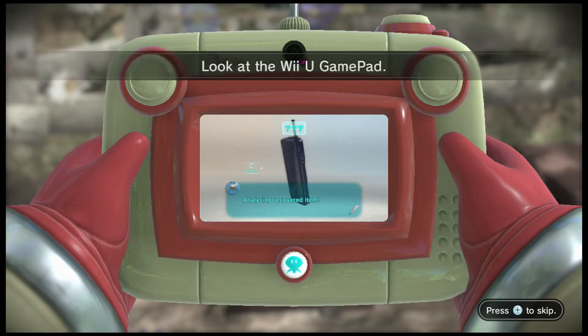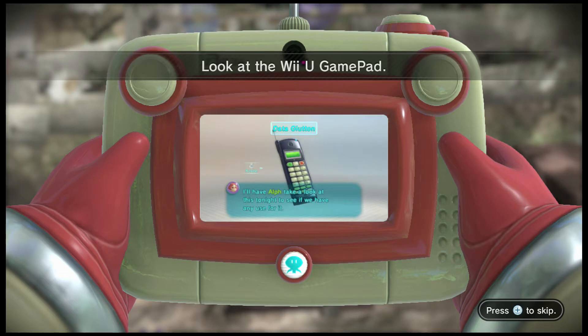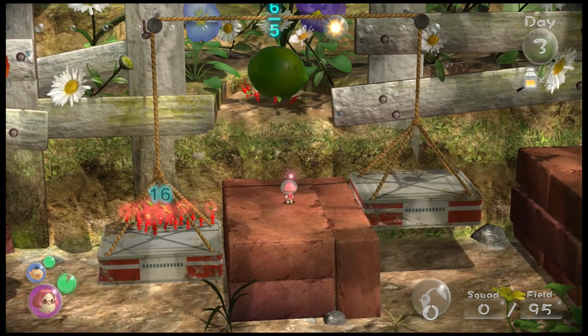Let's see what the drake says — I think this is about the phone. An ancient communications device used on this planet. It contains technology unknown to Koppaites and is emitting a signal even now. I'll have ALF look at it tonight to see if we have any use for it — he might have a few ideas with his engineer's expertise. That's alright then, it'll be useful for something.